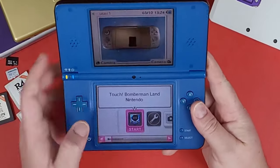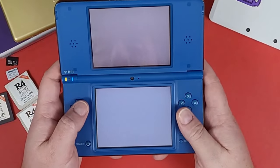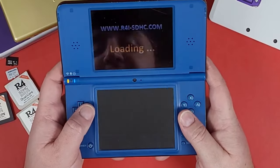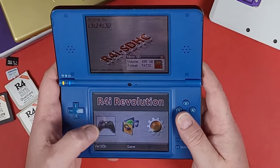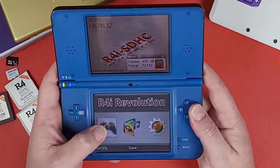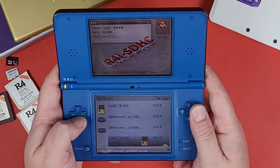Inside our main menu screen, we'll see Bomberman. Click A to play it and it'll load right into the R4ISDHC.com menu. Now we're going to press A and you'll see all these emulators right here.